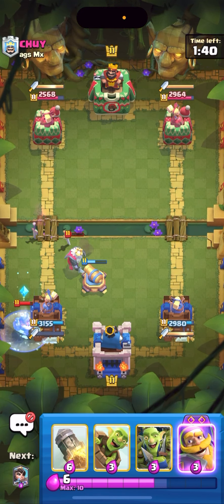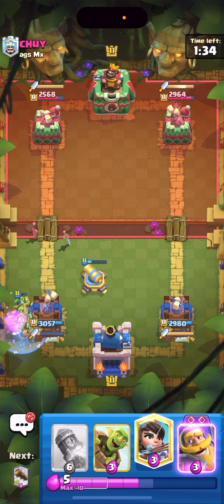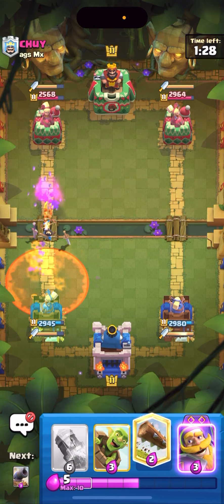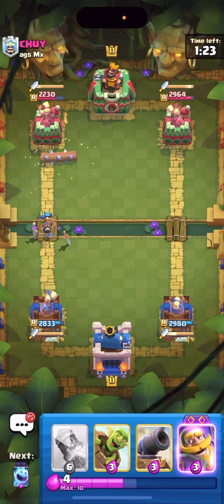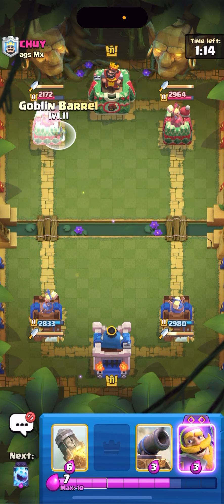I'm gonna cannon early to kill all of this. I can ice spirit to catch the miner and everything will die. I'll goblin gang on top of this miner — I'll take a few hundred less chip damage. That was a bad poison by him. I'm gonna princess the bridge to get my damage back — he has to defend again. He goes skeletons, I can just log. He goes zap — I forgot he had a zap. That means he doesn't have a log.